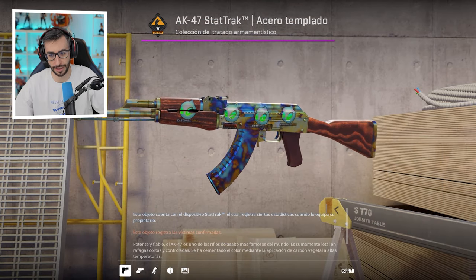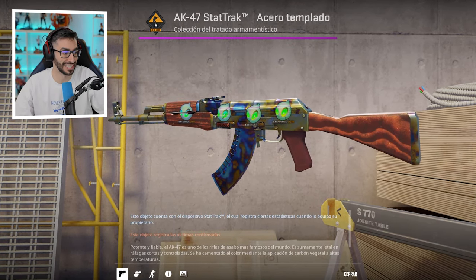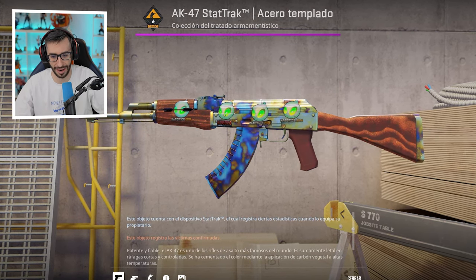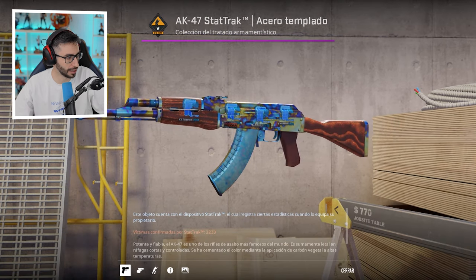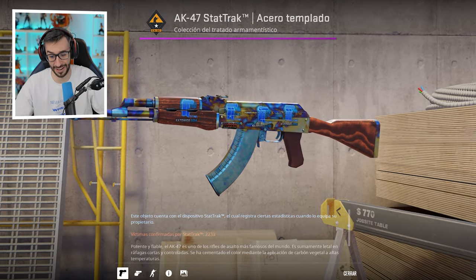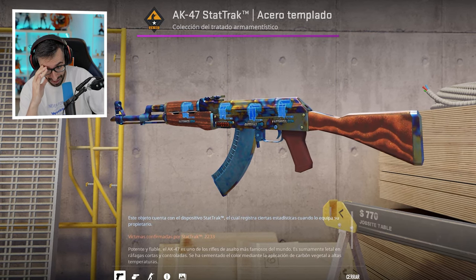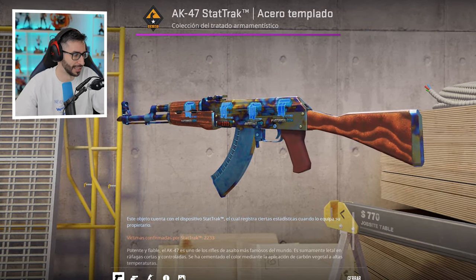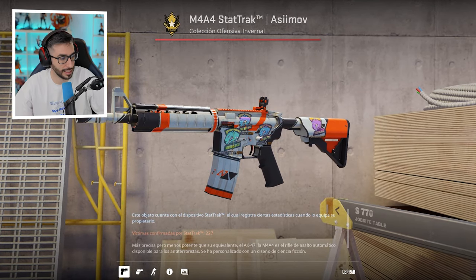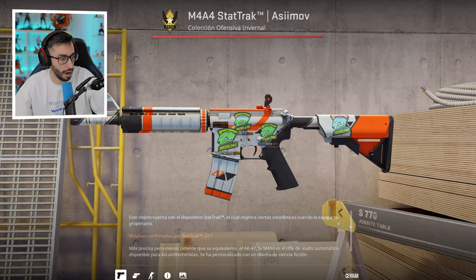An AK-47 Case Hardened with Team Dignitas Katowice 2014 stickers, which are very expensive — each one worth more than 5 figures. We also have an AK Case Hardened with 4 Titan Katowice 2014 stickers, on a Bloom Magazine pattern — clearly his favorite AK for kills. Also an M4A4 Asiimov with Virtus Pro Katowice 2014 stickers.